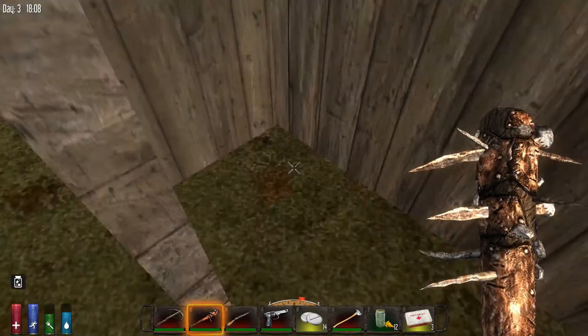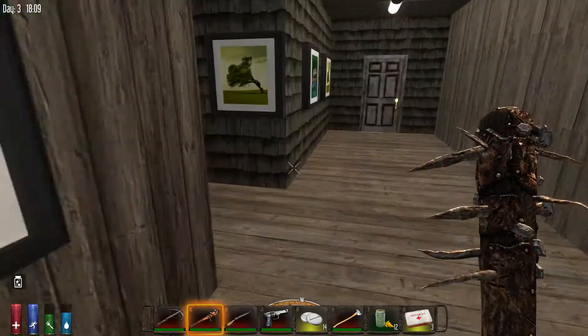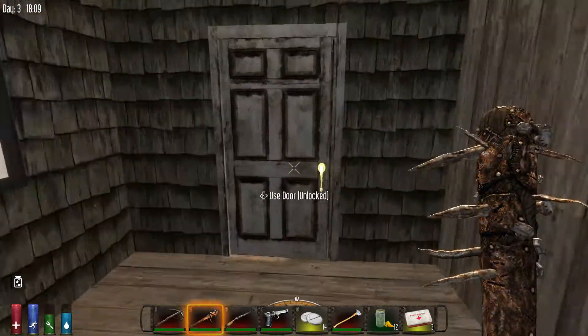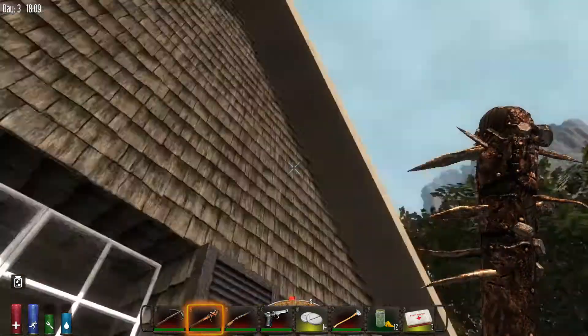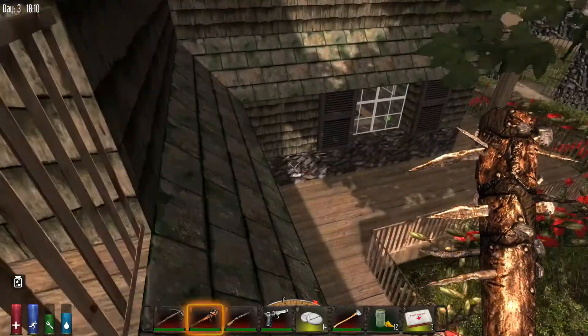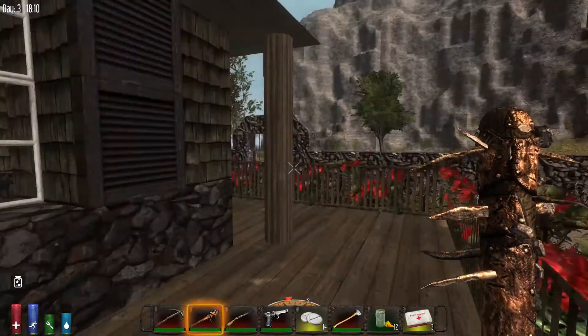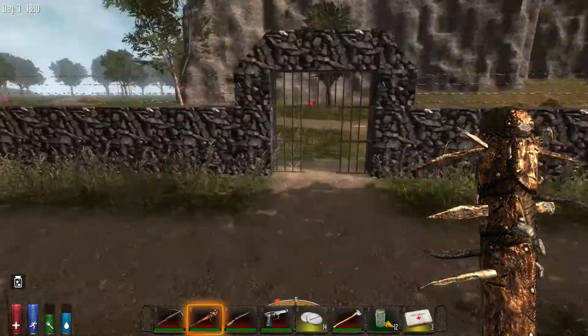There are safes everywhere. I like these closets with the plate blocks. I really like this house — this is really well done. Rather than risking whatever's going on in there, we'll just leave by the front door.